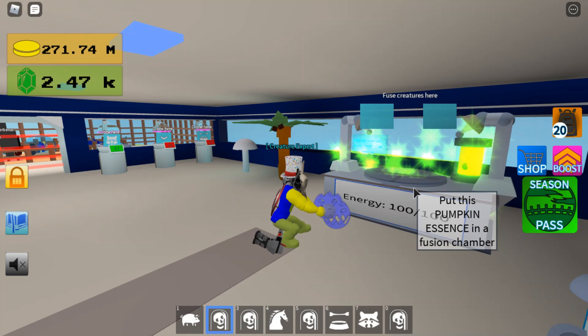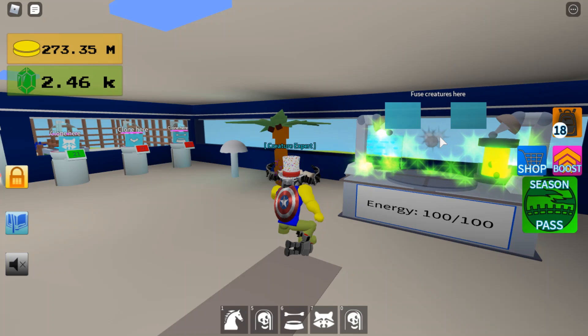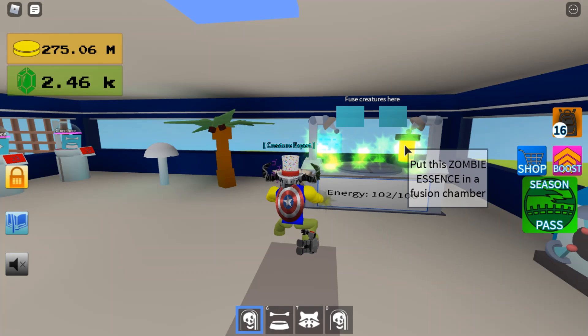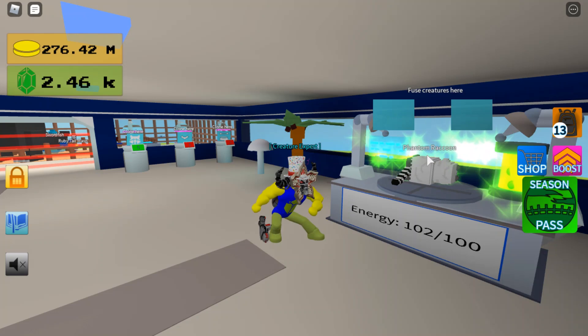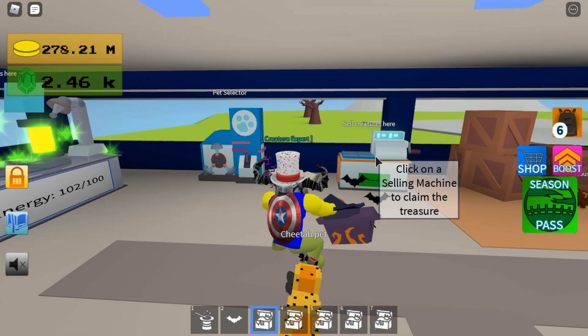The first fusion will be with the pumpkin essence. If you put that in the fusion chamber with the pig, you will unlock the Pumpkin Pig. Next up is the skeleton essence — I've already placed it down — and if you put that with the horse, you will get the Nightmare. You'll need the zombie essence with the pug to get the Zombie Pug. The next one will be with the ghost essence and a raccoon to get the Phantom Raccoon. I'm back from farming chests again — I've got another five. Let's see if I get the vampire essence this time.